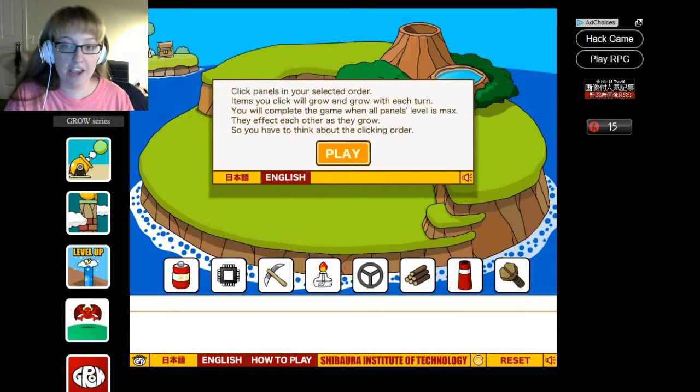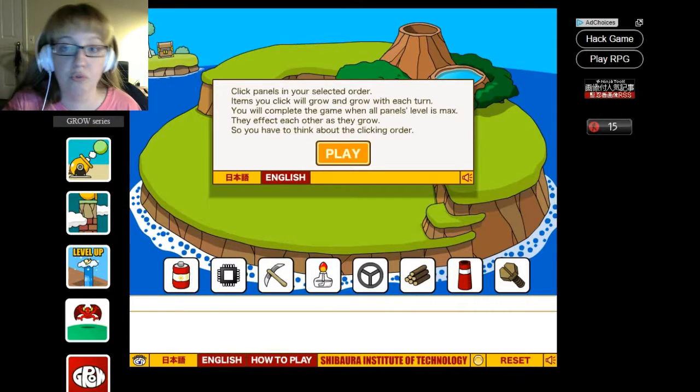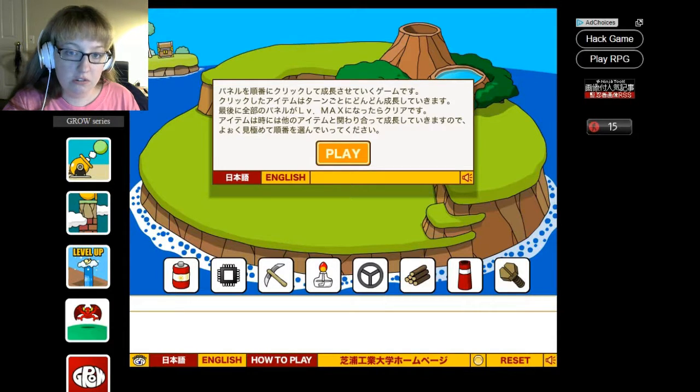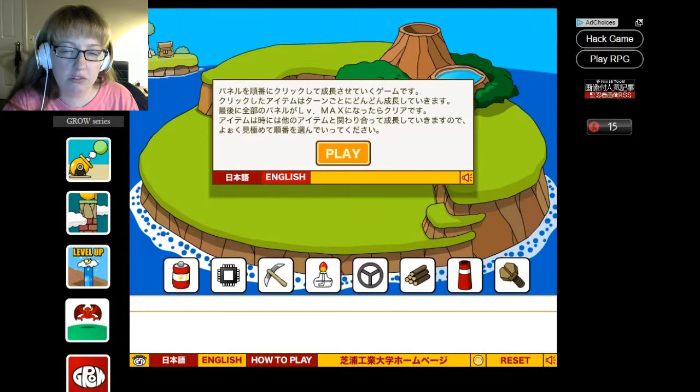For the first time in a while, the game actually tells you right at the beginning what to do: 'Click panels in your selected order. Items you click will grow and grow with each turn. You will complete the game when all panel level is max. You affect each other as they grow, so you have to think about the clicking order.' And then it's also in... Japanese? I think? I don't know. It's not Korean, I think. Yeah, let's go with Japanese.